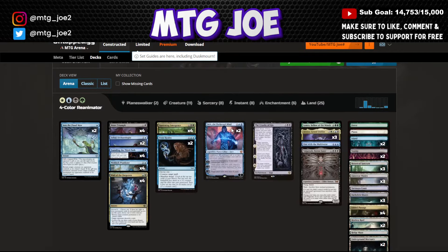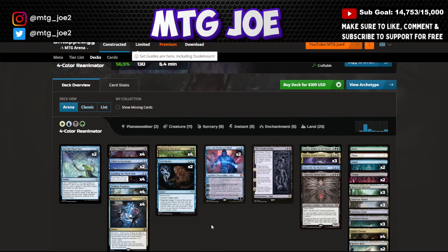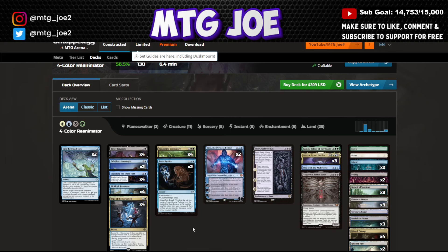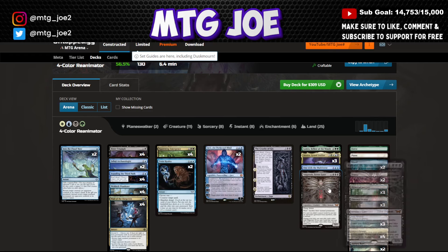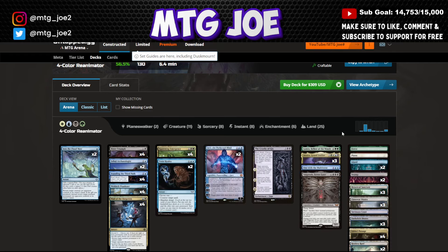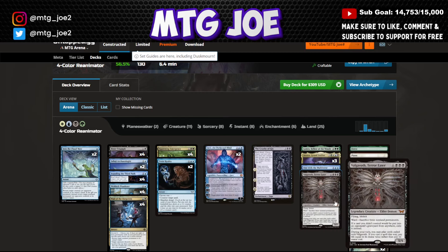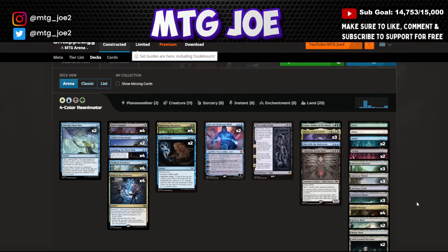Four-Color Reanimator with Squirming Emergence sits at 56%. The core plan is self-milling via Laji, Founding Picklock Prankster, and Whale of Forgotten Always, alongside manifest dread effects — you can technically manifest big creatures and flip them. Squirming Emergence reanimates Lumera, which refills your hand from the graveyard, or Atraxa, or Bagel Vat. Cruelty of Gix can also reanimate. Squirming Emergence combined with Multiverse provides an omniscience-at-home effect.